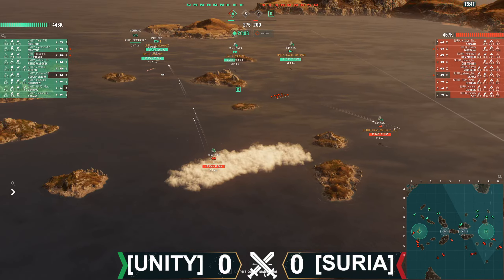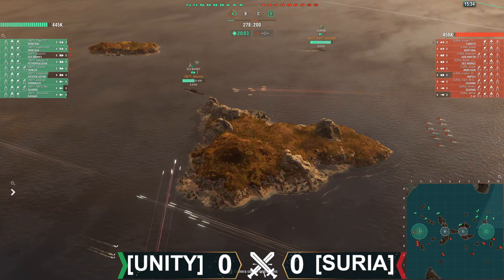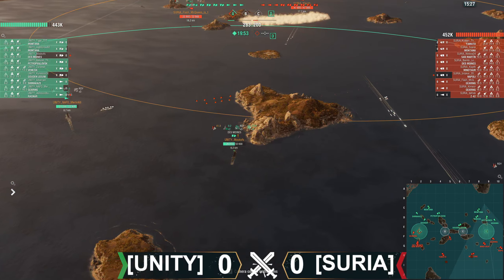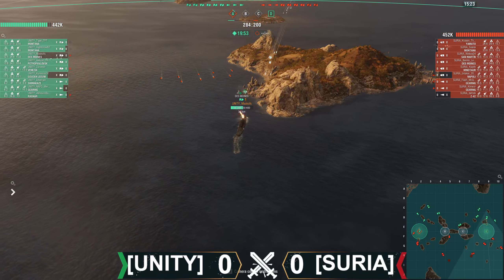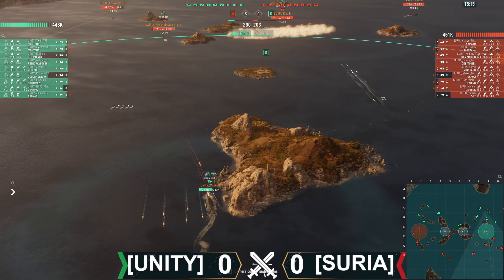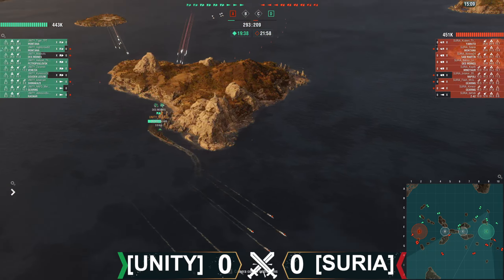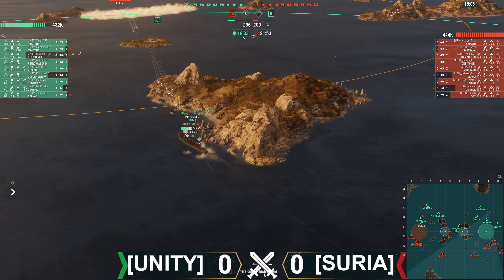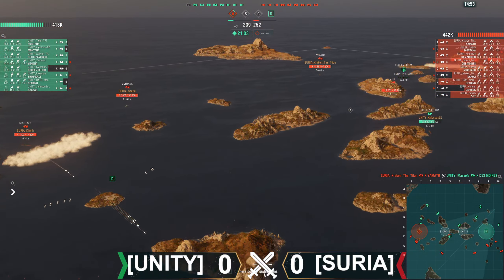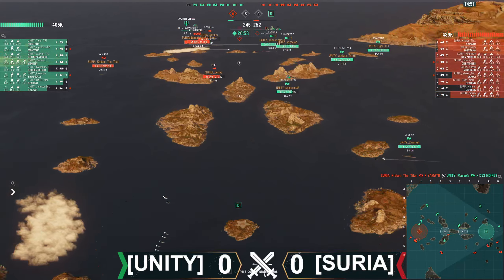Des Moines down to 24,000. He's backing up. Minotaur now switches over to the Montana. They really want this Des Moines. Des Moines at 25,000 and still spotted. Minotaur resumes fire on him. He pops the Hydro late, does get the dodge. The Gearing is spotted and has to run because of the Des Moines radar. Des Moines down to 20,000, then 18,000. He's got 60 seconds to his heal. Here come the shots over the island, and he gets deleted from downtown by the Yamato. Yamato says thank you very much — I'll take my 25 kilometer kill shot.